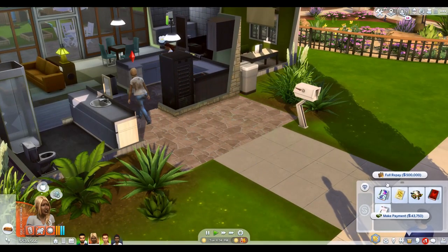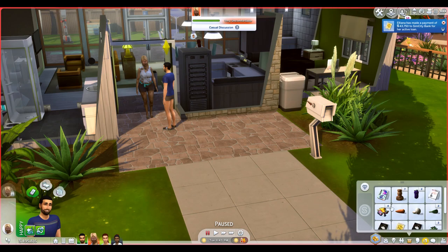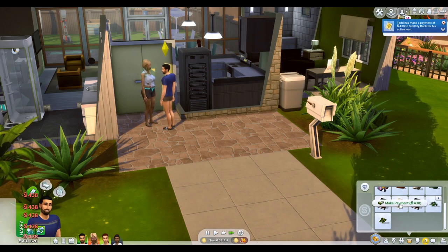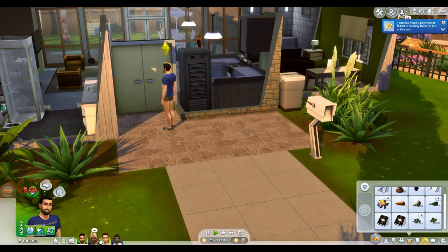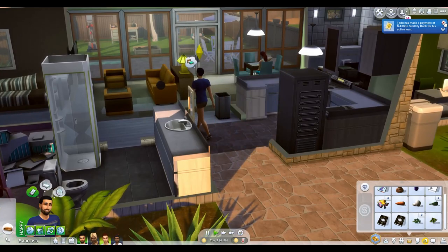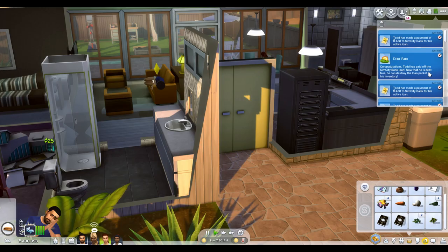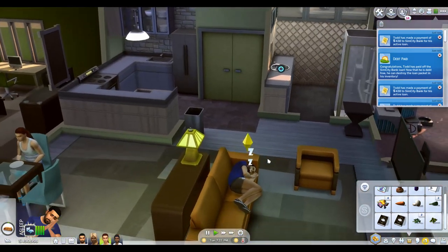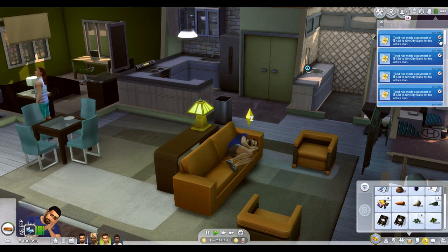I'm going to have her make a payment, and I want him to pay his loan off in full. He has to keep making payments until it's paid off — five loan payments left. Then he destroys the packet. Debt paid — congratulations, Todd has paid off his Sim City Bank loan. Now that he is debt free he can destroy the loan packet. Also, you cannot destroy the packet until every single payment is made, and you can't get a new loan until the packet is destroyed.